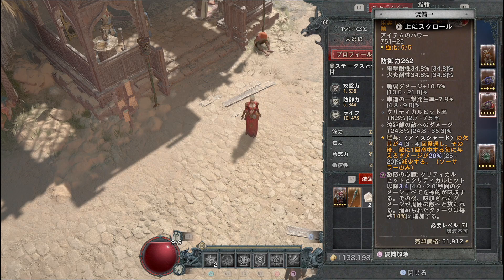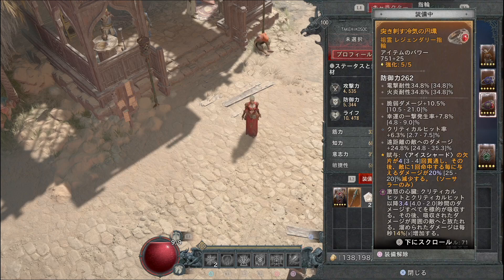最後の1つは激怒の心臓・射血で、クリティカルヒット以降最大4秒間のダメージを標的が吸収し、その後吸収されたダメージが周囲の敵に放たれます。溜められたダメージは毎秒15%増加します。おすすめは3秒台のものを使うと長すぎず短すぎずダメージを与えられますので、射血の心臓の3秒台のものを用意してください。